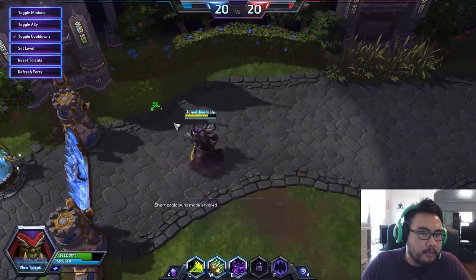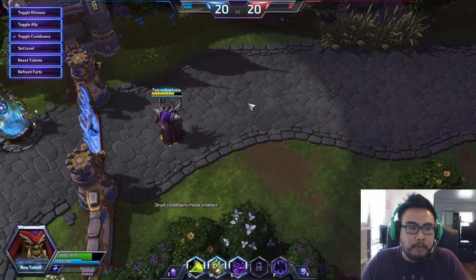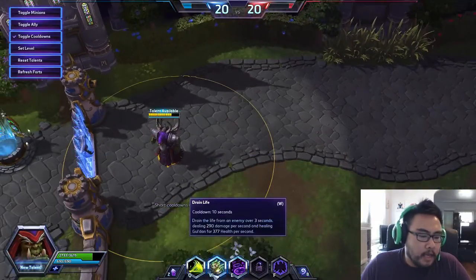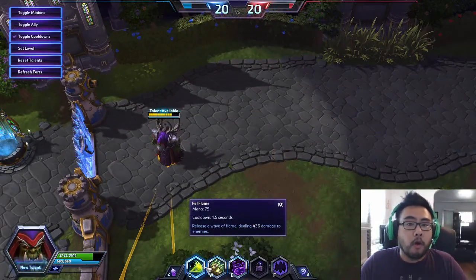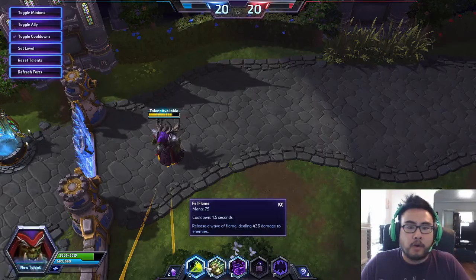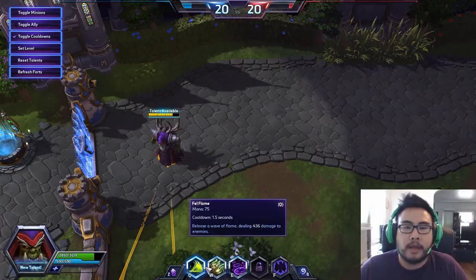His W is Drain Life. He's going to siphon life off of an enemy hero, minion, or mercenary and restore health to himself. Unlike Leoric's Drain Hope, it is not a percentage max health or percentage health-based ability, so it doesn't matter who you target — you will always get the same amount of health back. That's going to be really key with Life Tap.